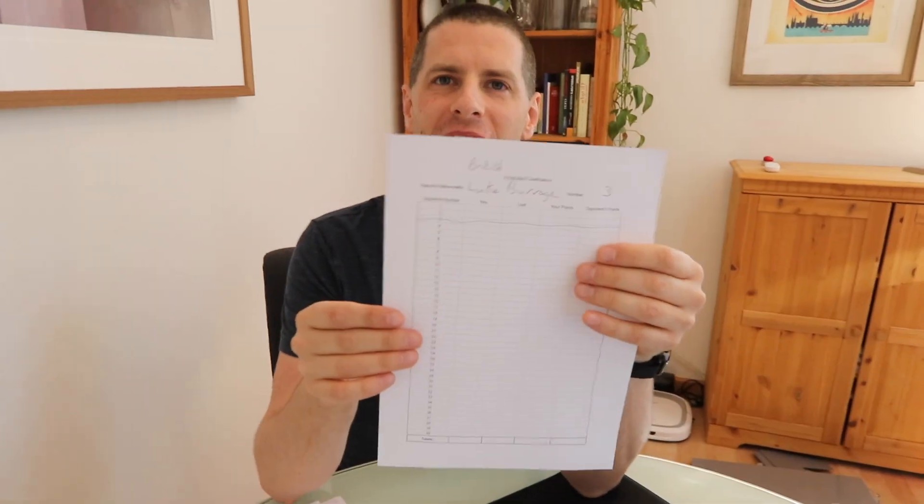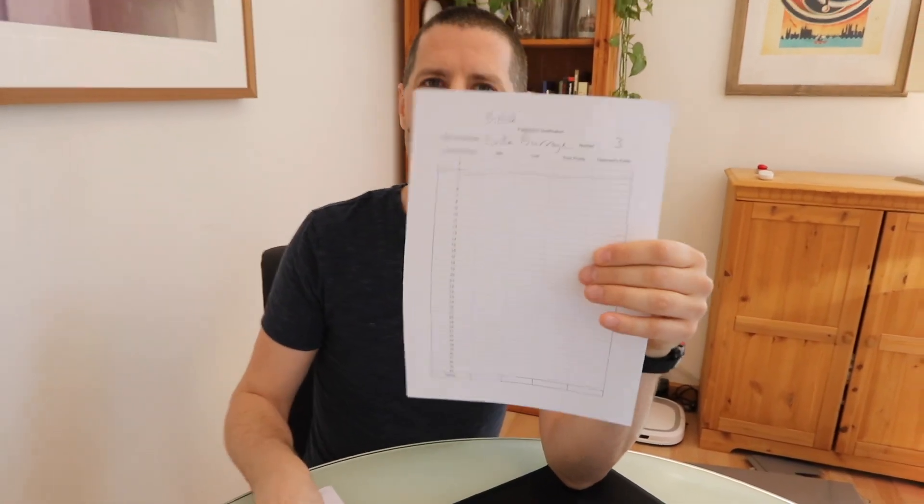Make sure anybody who wants to take part has a piece of paper, has written their name down, and has a number at the top. If someone wants to take part and doesn't have paper, ask them to put their hand up and give them one. Then you tell people: everybody is going to play everybody else in the group; there are twelve of you so everyone does eleven matches, all to three points.